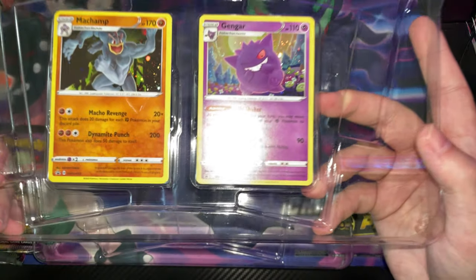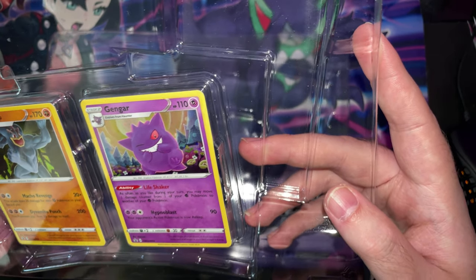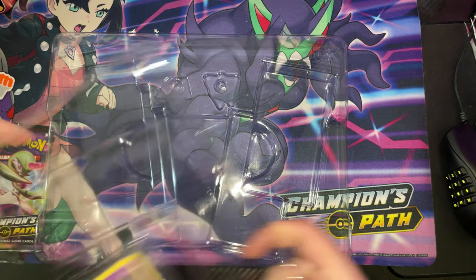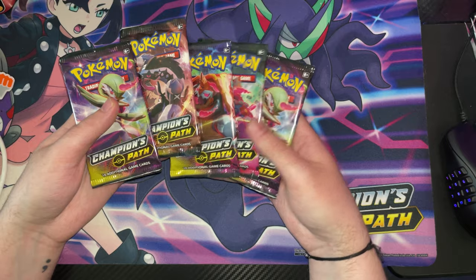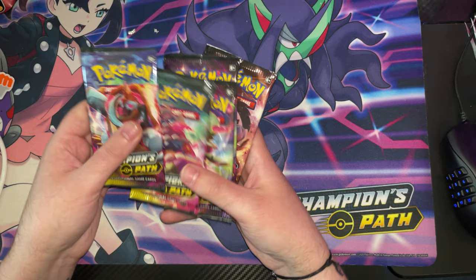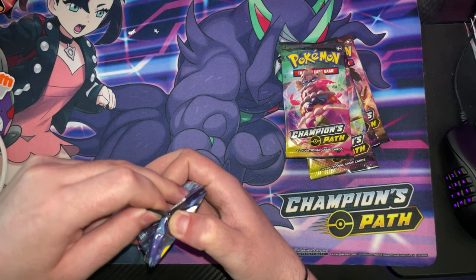And then you have your two promo shiny cards. I'm not gonna be getting these out. But the Gengar — the centering on the back is terrible. But that's fine for now. Let's open these, shall we? And open Champion's Path in a while. Let's get into it, shall we? See what we get. The code cards and stuff, like I said, I will be keeping because I do play the online game.